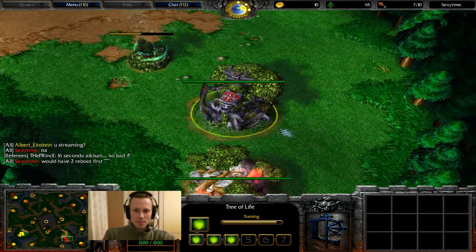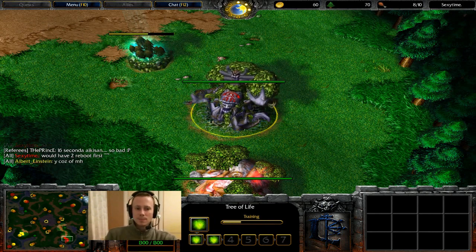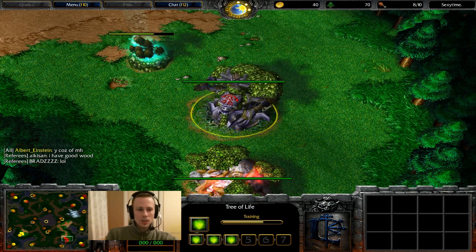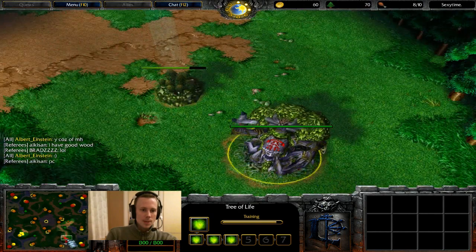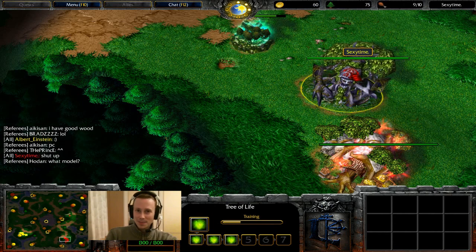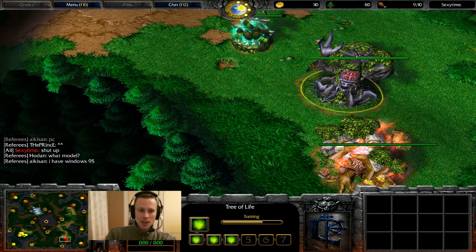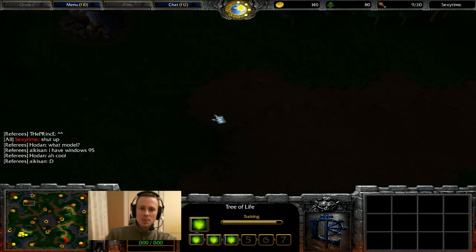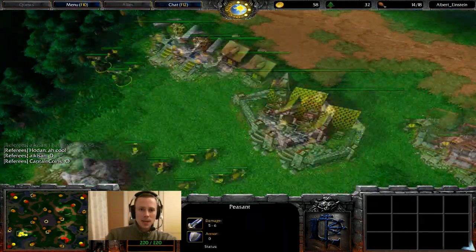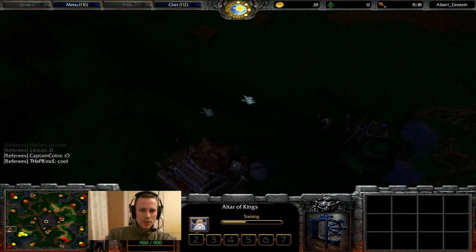Sexy Time has spawned at the bottom right, so fairly close spawns. This map is pretty forgiving — it takes a little while to get to your enemy, but not that long. It's a really good map overall, although cross map is a little less forgiving. The first thing Albert is going to do with this Archmage is bring a Footman and six or so Militia and come and creep this Goblin Laboratory over here.